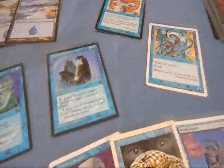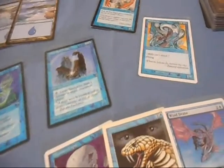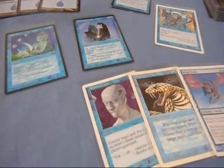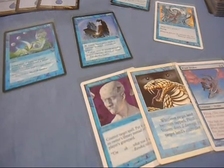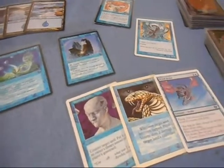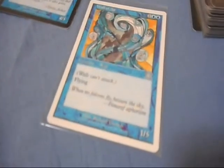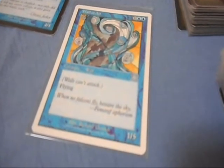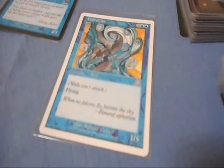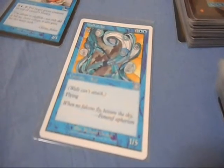Blue is very interesting because if you're playing as blue, you're probably going to load your deck with a lot of flying creatures to counter what your opponent might have. Your creatures have flying, so they can cut right over everything and attack your opponent's creatures very easily unless they have a way to block them. You'll also see cards like Wall of Air, which is a 1/5. Even though it can't attack, this is a flying wall, so this is where blue really comes into its own.